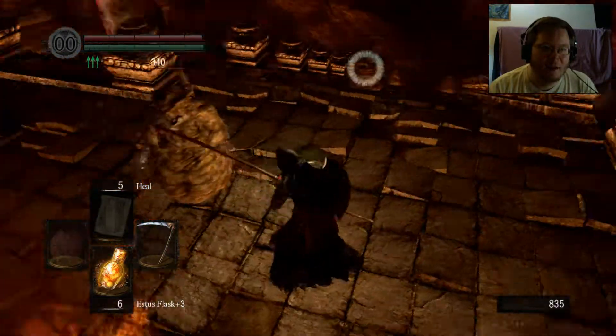Soul of a brave warrior — that sounds tasty. Now, from what I've read, the shortcut I need to rescue Solaire is this way, down here somewhere. I think it's at the bottom — I just want to check this top area for loot first.